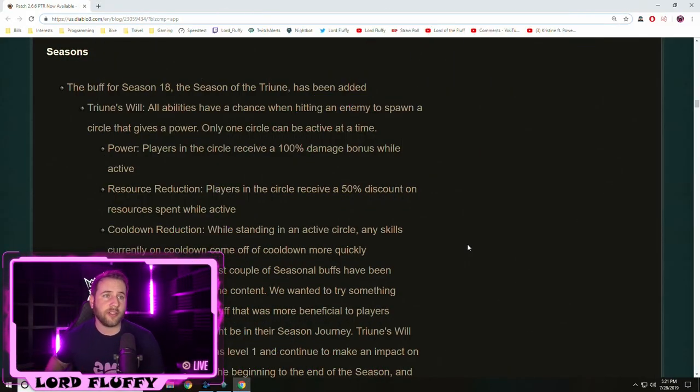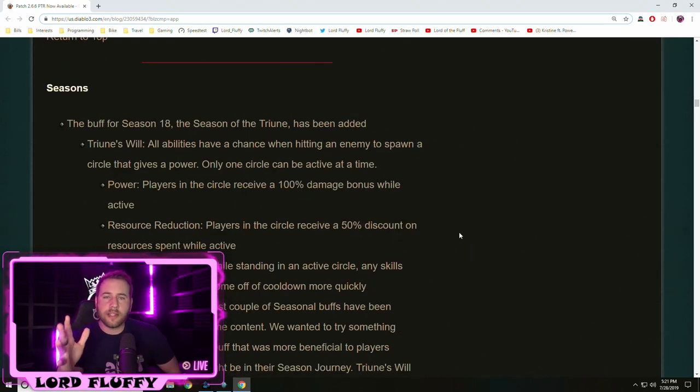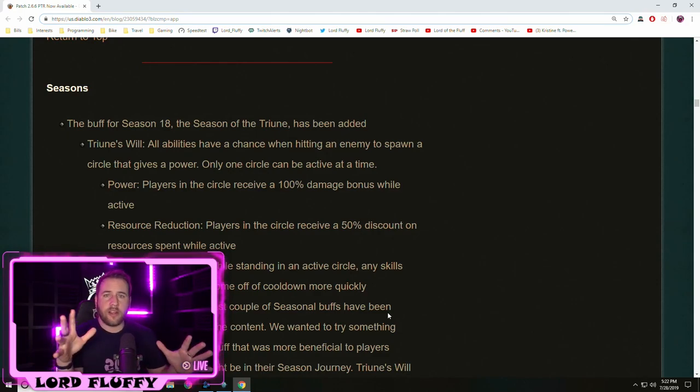Now, instead of just sitting here and reading the patch notes, we're going to actually go through them and show you guys exactly what they mean and how they affect you or your build. Straight away, they tell us the Season 18 Seasonal Buff, the Season of Triune.